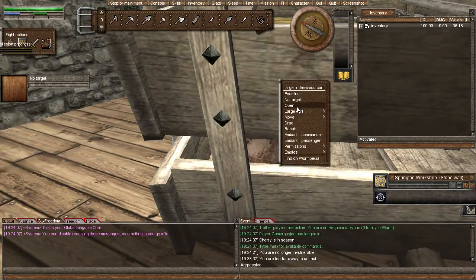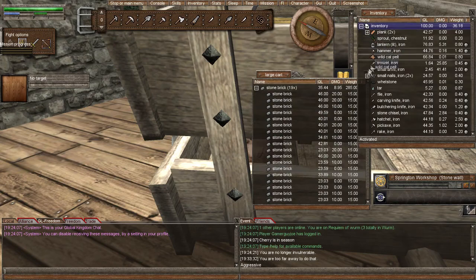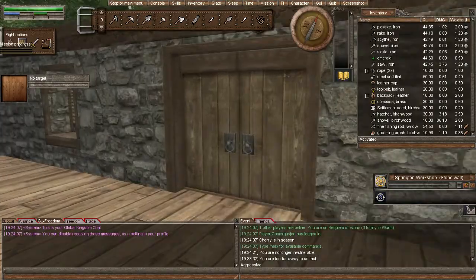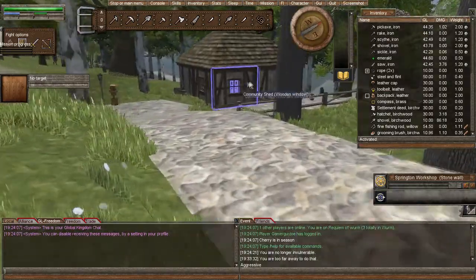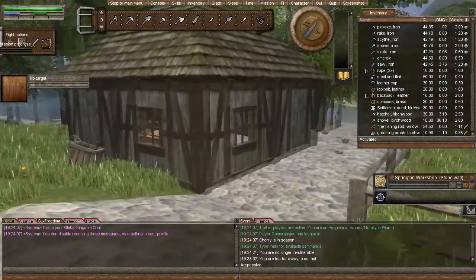Let's see what I've got in this cart. I do have stone brick — awesome. So I need a bit of clay. I have pretty much almost enough stone brick to build them, which is pretty cool. I'm going to go get some clay.